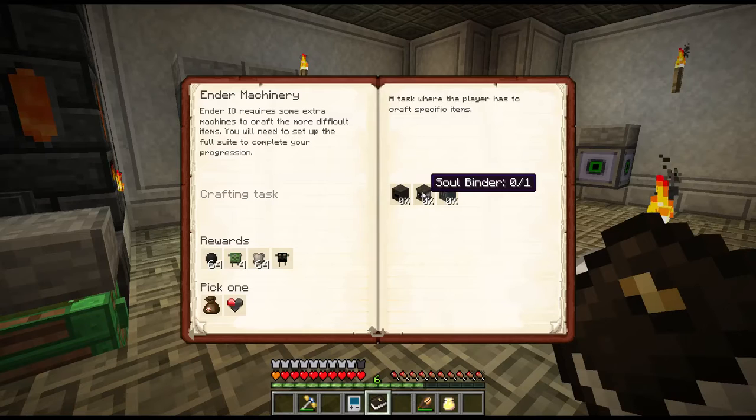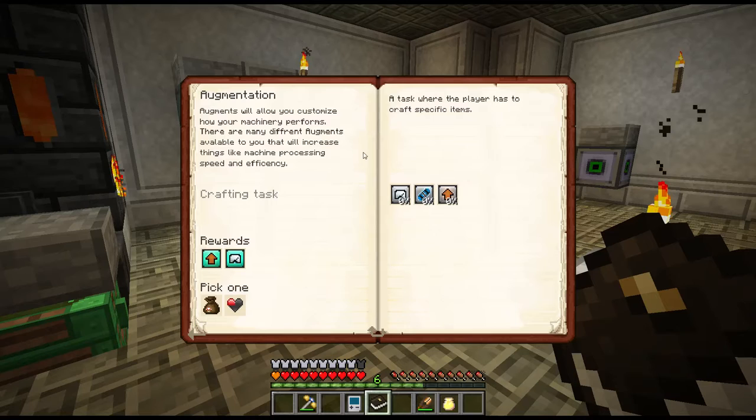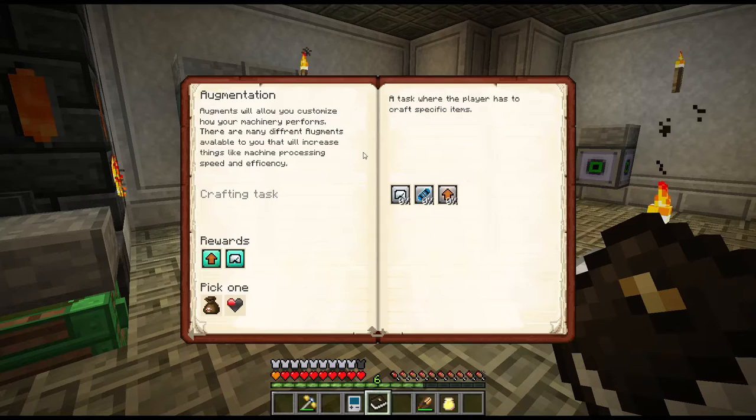Ender I.O. requires some extra machines to craft the more difficult items. You will need to set up your full suite to complete your progression. We're going to get zombie electrodes, conduit binders, Ender resonators, lots of crazy things. Painting machine - that's another one I haven't done. Augmentation so we can augment all the thermodynamics stuff. Probably going to use Ender I.O. more than thermodynamics. Lava generation - interesting.